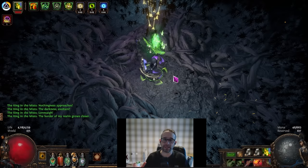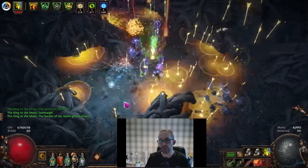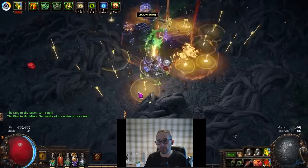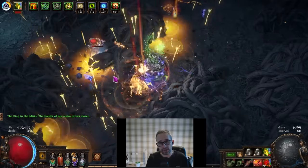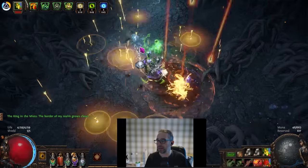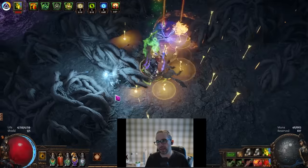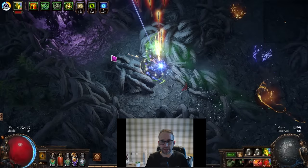When he gets to about 40% health he teleports you into a maze. The maze is very simple — you have to find your way to the purple door to get out. You have no idea where it is, but luckily the blue glowing wisps do. All you need to do is follow the wisps. You don't have to be quick; you can take as long as you like — there's no time period where you're going to get killed. Just follow the wisps and make your way out.